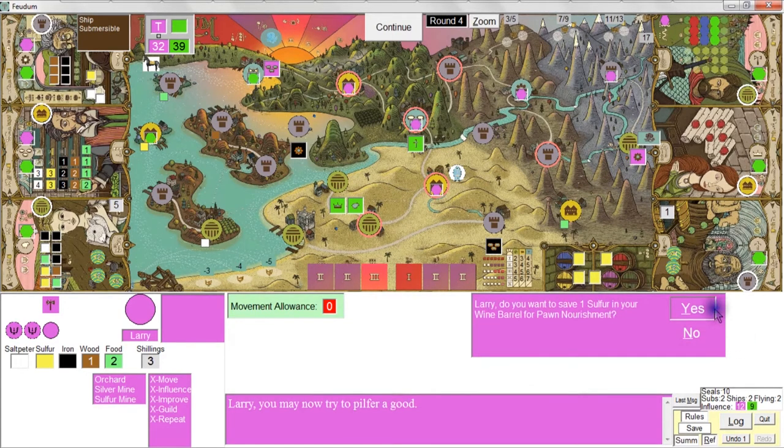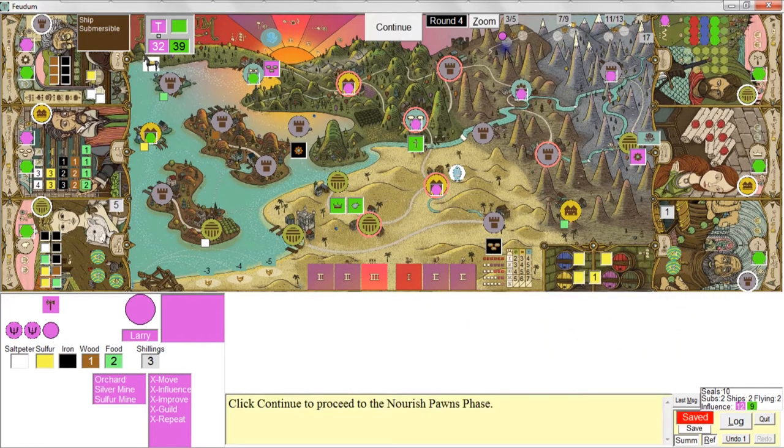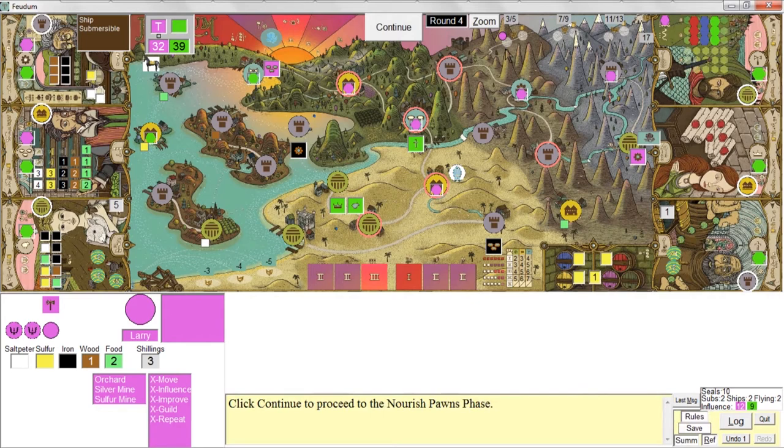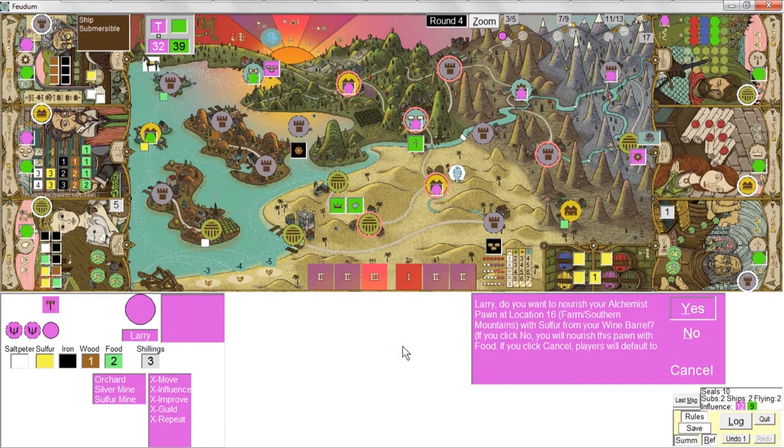I'll put it in my wine barrel. At least I'll make up the three points I would have lost by not being on the military track. I've got two foods so I'll just nourish with food for now. And it's round five.